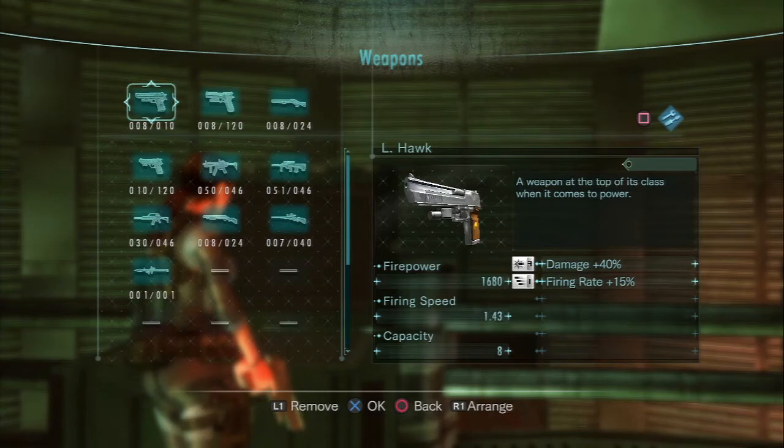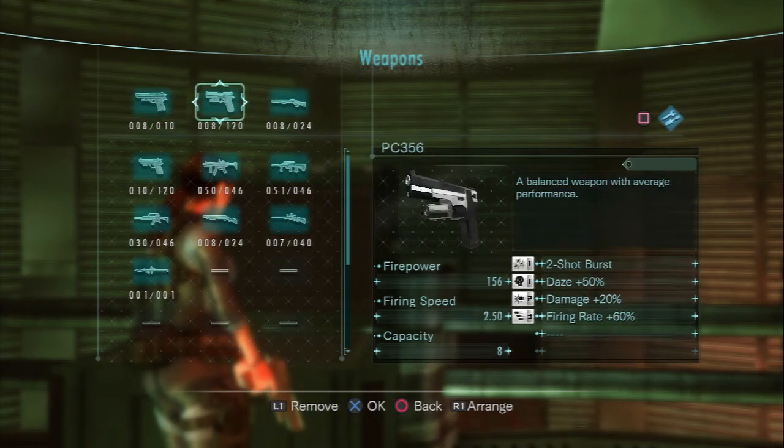What I went ahead with was the Magnum. I gave it damage plus 40 because it upped its firepower quite substantially — and that's what the Hawk is supposed to do, just hardcore power. And I had kind of a throwaway slot, because everything else available I needed for other loadouts I had fixed in my head. So I just gave it firing rate 15% — no big deal, something else should probably go there, but hey, what can you do?